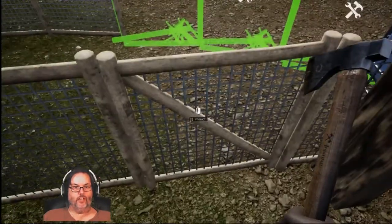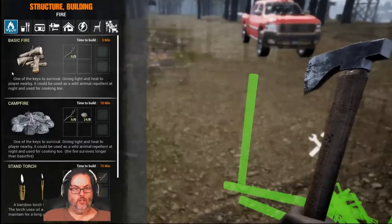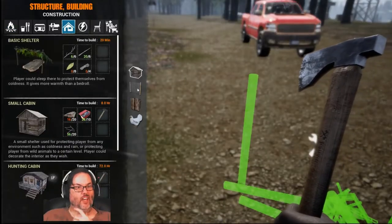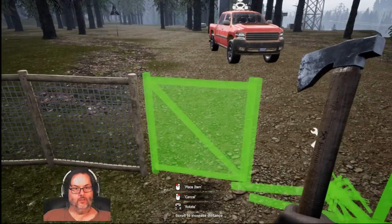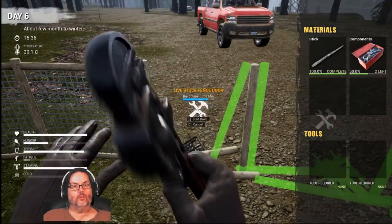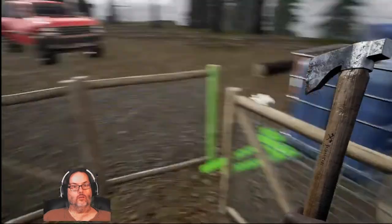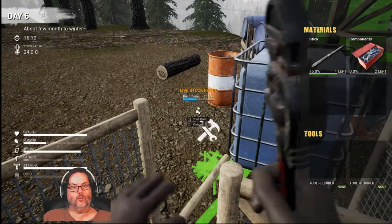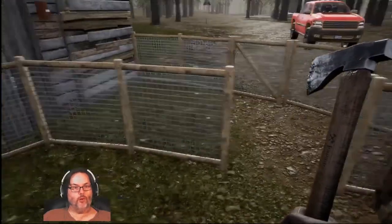Now this one here I want to cancel and we want to build that as a fence door. All right, so we've got — we've moved our perimeter out a little bit.